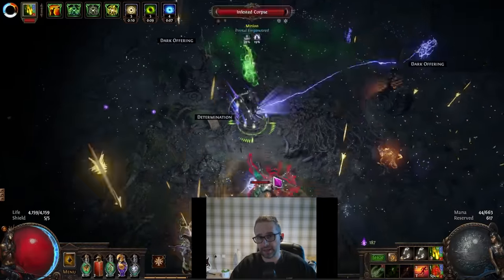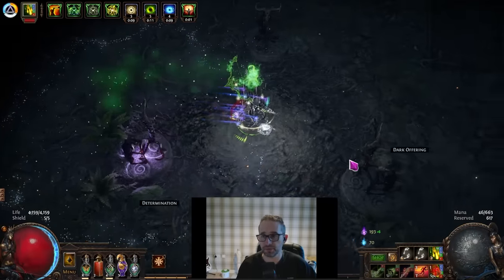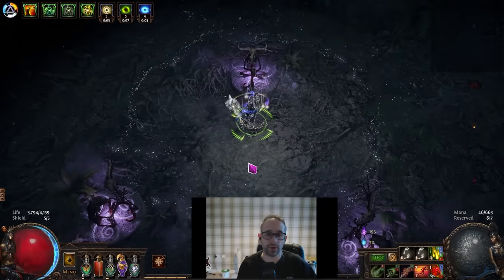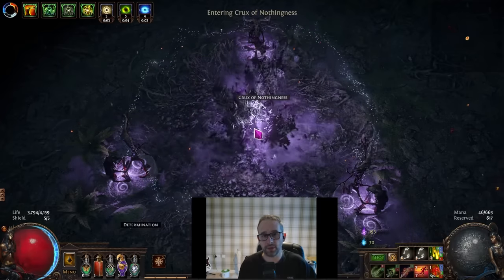So how do you know what to do when you get there? You'll get into the area and there are just three little totems — simply click on them and it opens a portal into his arena. Once you go in, you pretty much can't portal out again, so if you need to prep, portal out first, do your prep, come back, and then go into the arena.